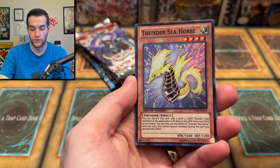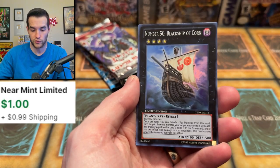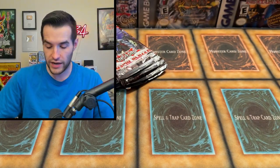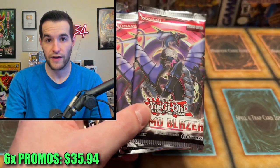First we have a Tempest Dragon Ruler of Storms, Thunder Seahorse, Gear Gigant X — I actually sold one of those right away — Number 50 Black Ship, and a Rank-Up Magic Barian's Force. We're going to add up all the values of those and then multiply by six so we can see what kind of money we're making back from our $510.